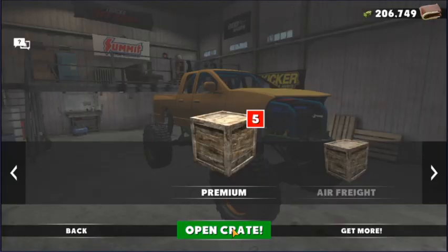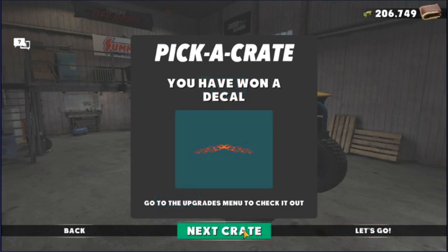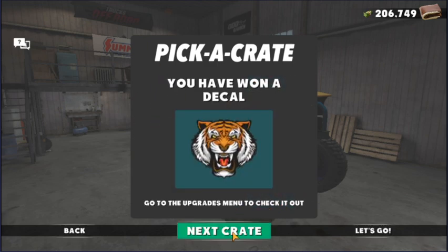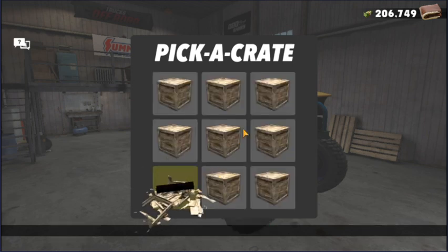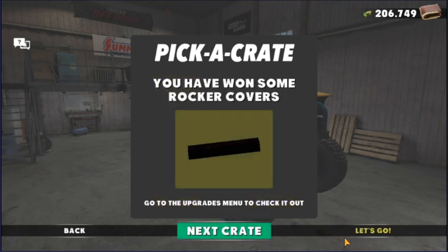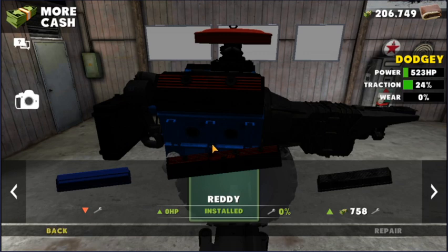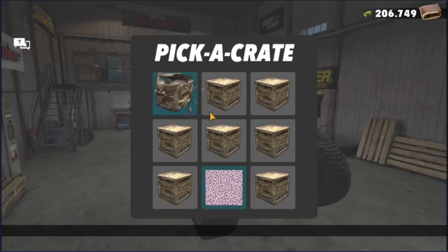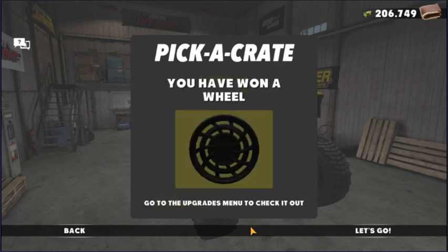We'll go open up these crates and see what's in here — a bunch of stuff apparently. First one is a decal. Next crate — another decal, that's cool. There are rims in there, I'll take that. What is this — rocker covers? Let's go, I'll add them real quick. Install the ready ones, they're red. We'll open up this last one — probably get some rims. Those are ugly.